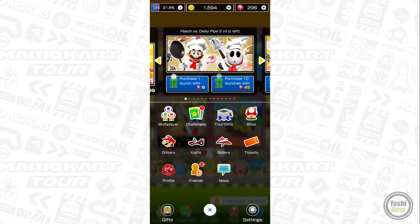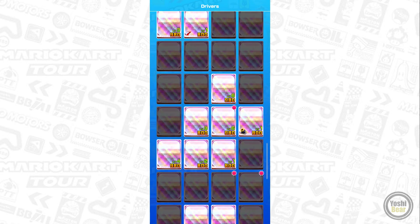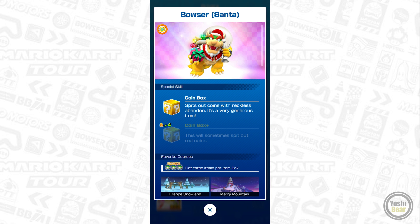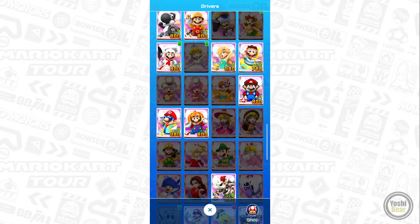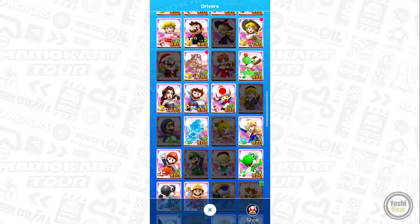Now let's move on to the special pipes, starting with drivers. We can see some making a return. It would be nice to have Bowser Santa, because this is the only Coinbox character I'm missing. But very unlikely — who knows.